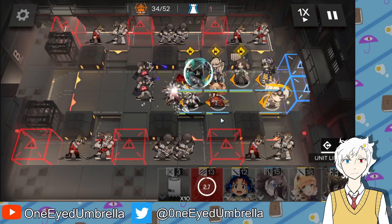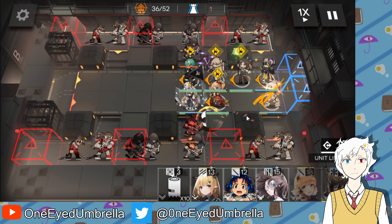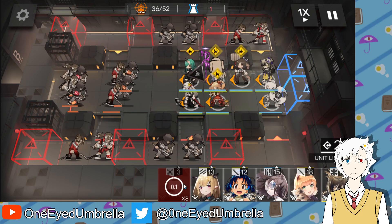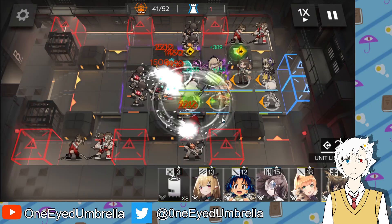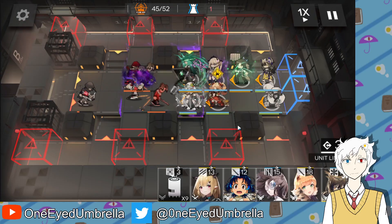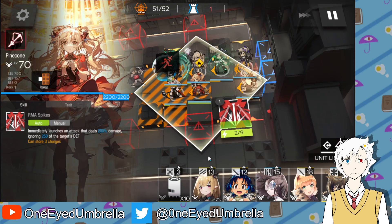Probably a bit of a waste of an ability at this point, just for the bonus damage in there. And do this — nice, that's pretty good. They're all getting damaged and bound and all that. Nice, just smash on Pinecone's skill. There we go, not bad.